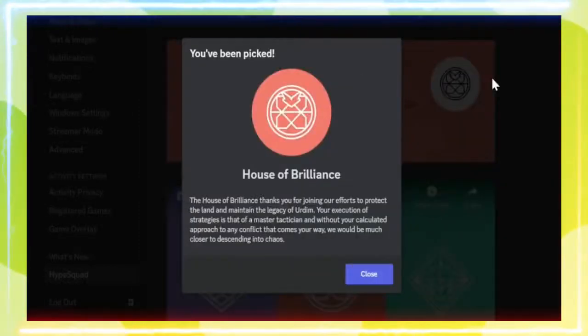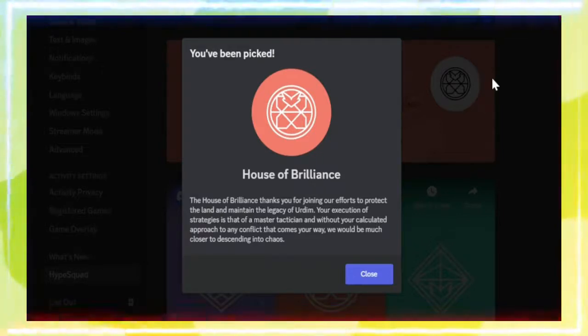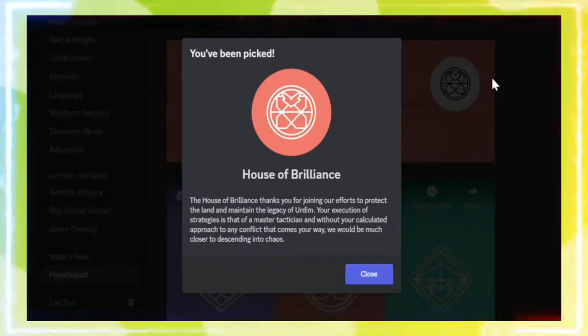Depending on your answers, Discord will assign you to one of the following three HypeSquad houses, from most common to rarest: Balance, Bravery, and Brilliance.